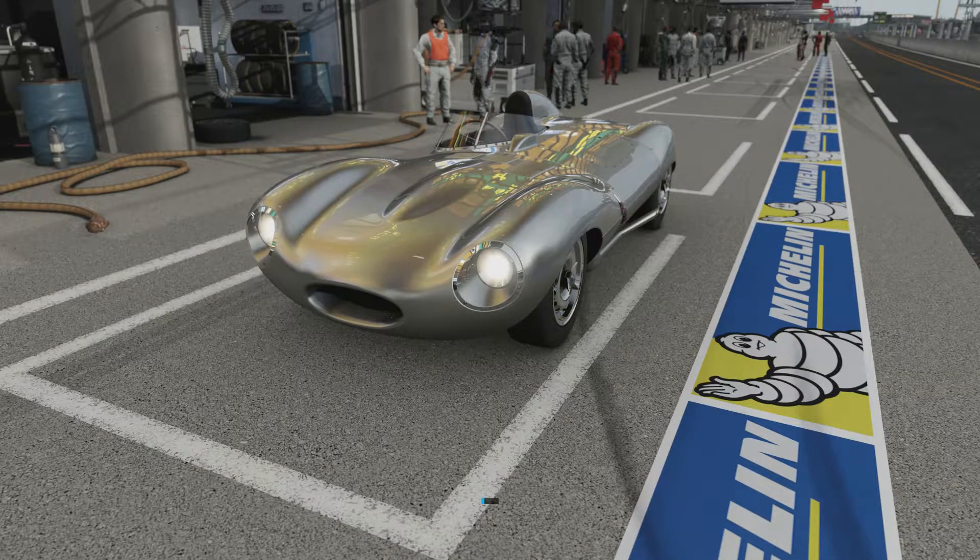It's got all-wheel drive and it can do 0-60 in 1.274 seconds and 0-100 in 3.213 seconds. This Jaguar D-Type has been successful in previous Forza games.